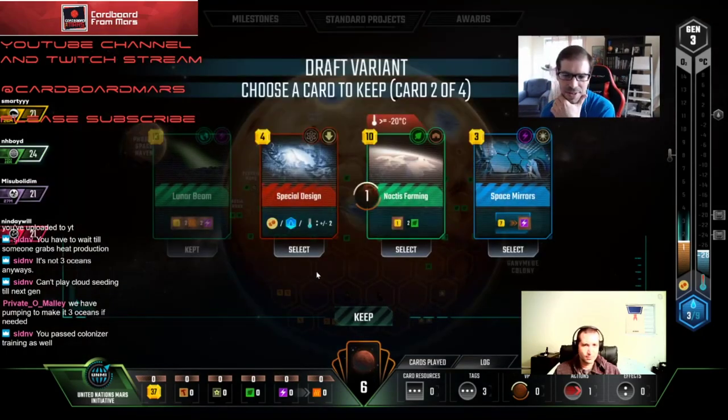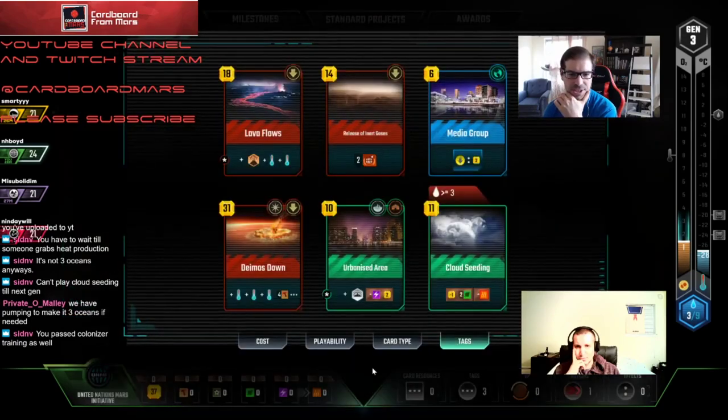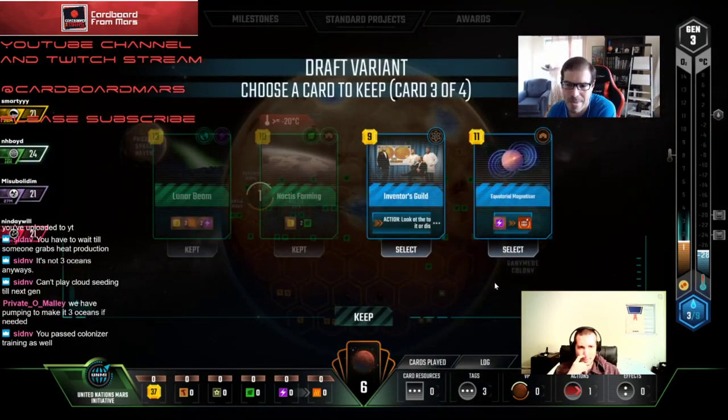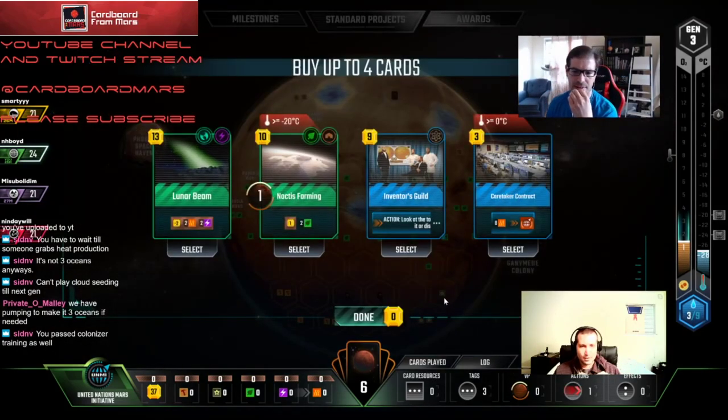Special Design doesn't do anything for us. We could take Space Mirrors — it's cheaper. Getting negative-two cash production kind of sucks but we need a heat engine. I like Noctis just in case we pick up Insects or something. But we're just getting Noctis away from Eco Line — that's another plant tag. Inventor's Guild — I just don't want to pass that. I don't care about Magnetizer. We're only keeping Beam — yeah, that's it.